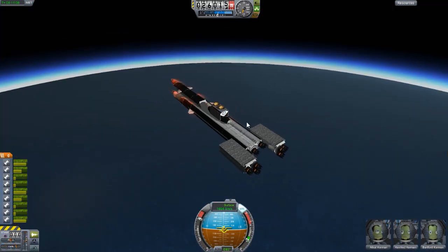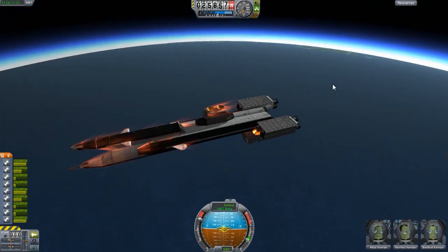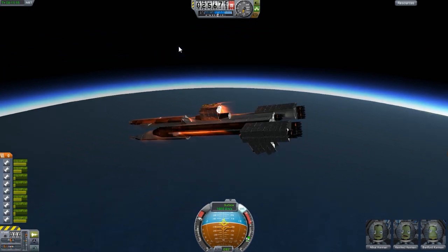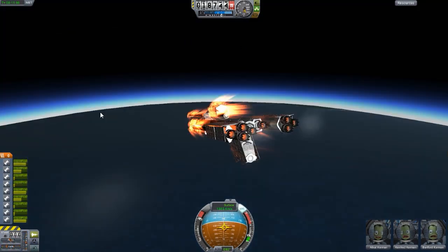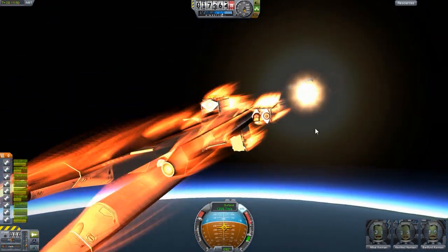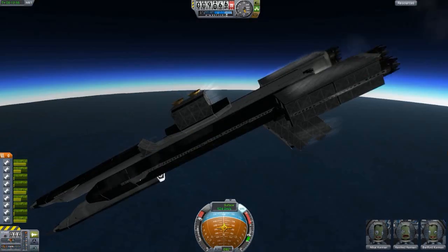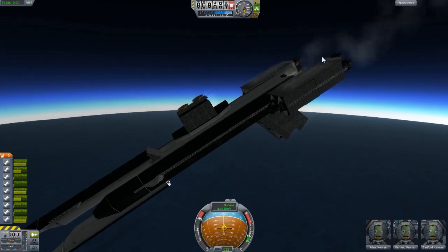I'm happy with the way this design turned out. Of course I will include it in the download link in the description. Now we are going ahead and burn this thing up a little bit more, then head for the next design. Very cool — very hot! Anyway guys, next design. This is the Ultra Hawk — just a basic design.